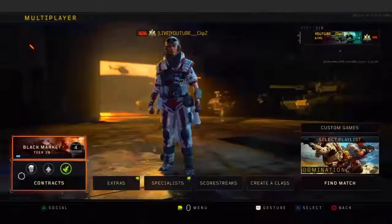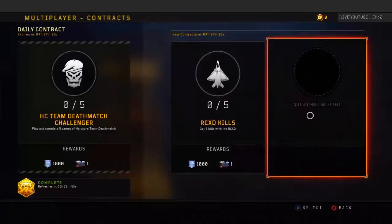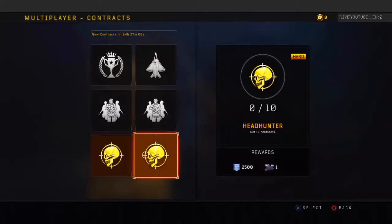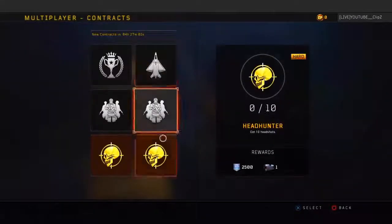Save up everything — just save all your reserve cases until you get six and open them up. Another easy way is contracts, as you can see in the game. These contracts are so easy, and they don't force you to do any specific one — you can choose whichever one you want to do.